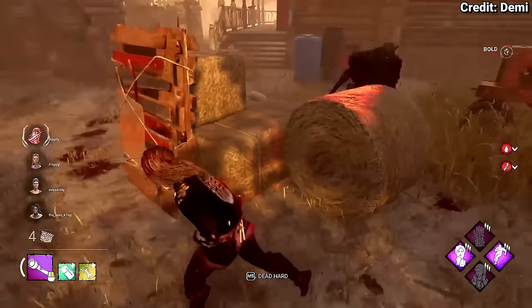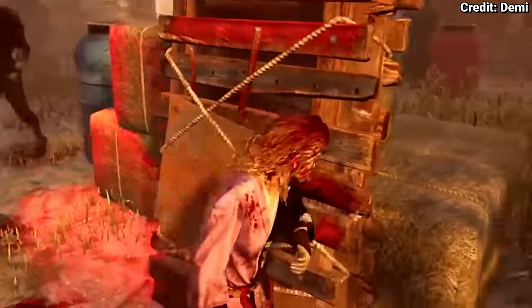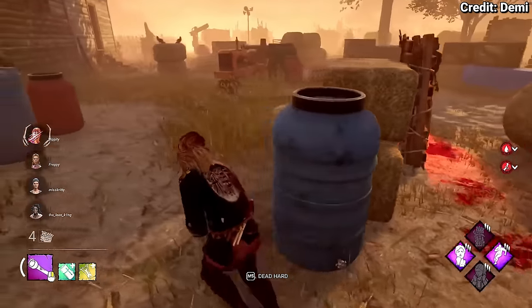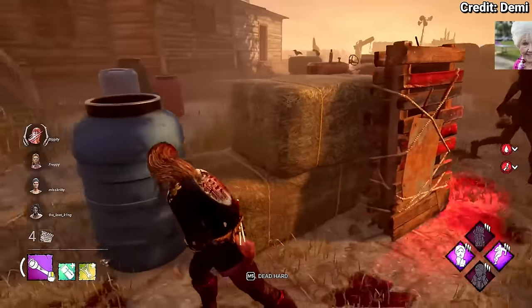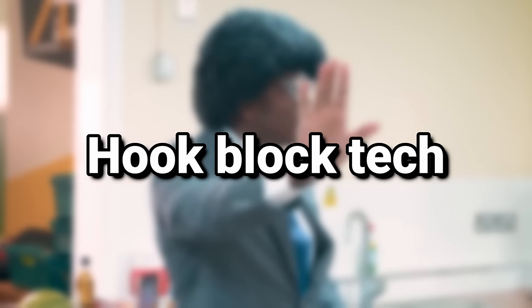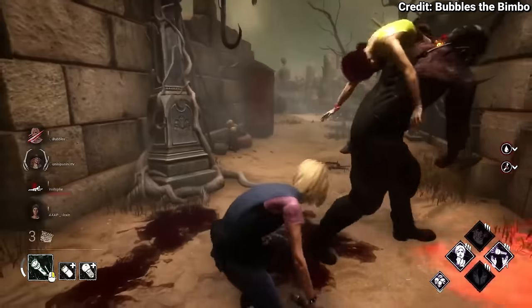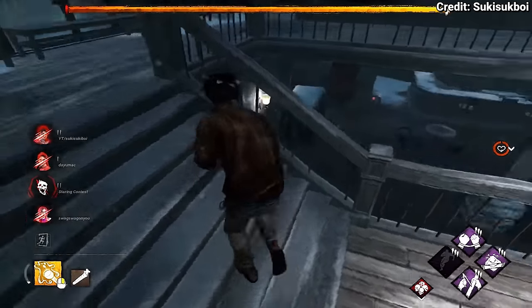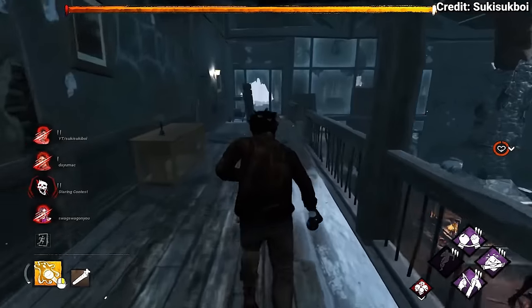The animation fake is another meme tech which mainly works against really new players. When running through a pallet you can emote, making it look like you dropped the pallet so they respect it not wanting to get stunned. But unfortunately this only works if someone like your nan is playing, so it's not really viable in game. The hook block tech represents crouching under a hook to stop the killer hooking your mate — mainly to avoid poor Dwight mains getting tunneled. The flashlight point 360 is a form of the regular 360 but it flusters the killer because you flash one way then spin the other so they don't know where you've gone.